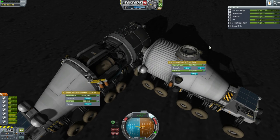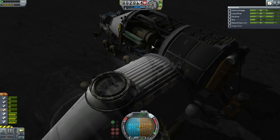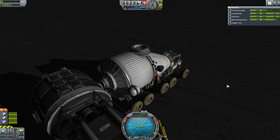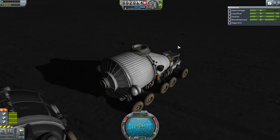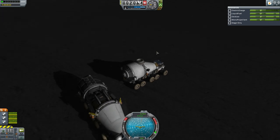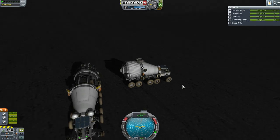Now I get to transfer liquid fuel and oxidizer to fill up the fuel lifter, and after that separate the lifter off. I decided to turn off the conversion on the drilling truck because it seemed to be dropping electric charge and I wanted it to replenish for now. Let's get this back into orbit and see how much that costs.